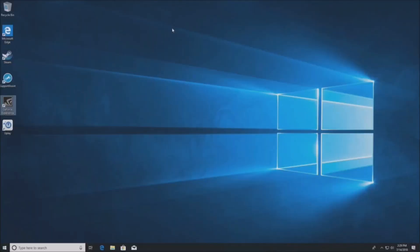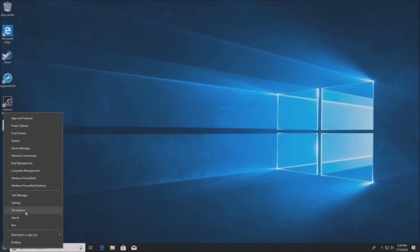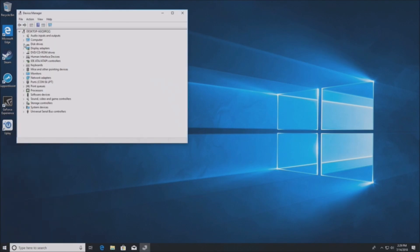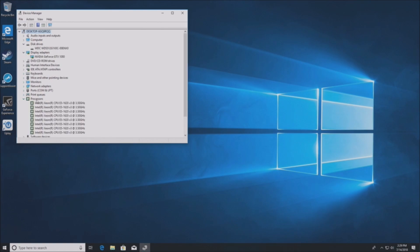Those are the two basic upgrades and now this system is ready to play games. Obviously you have to install your operating system — in this case we have Windows 10 Pro installed. We're going to show you the device manager, the drive, the graphics card, and the processor. It's really a quad-core processor, but it shows up as eight cores because of hyper-threading — 3.5 gigahertz, high clock speed, which is what we're looking for for gaming.